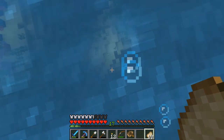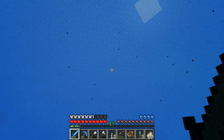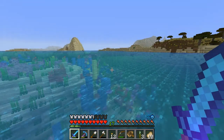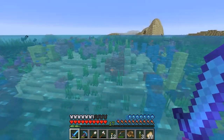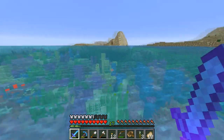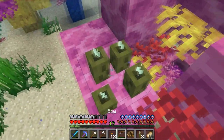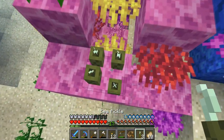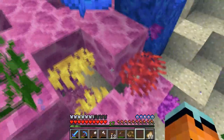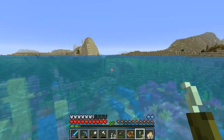The sea pickles are basically like an underwater torch. The cool part about them is you can stack them together in the same block. If we go around and check out more sea pickles - see here's one that has four. You can put at least four into it. That is so cool. This biome just looks really awesome.